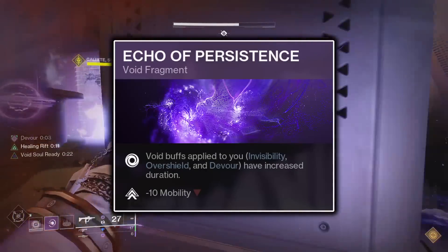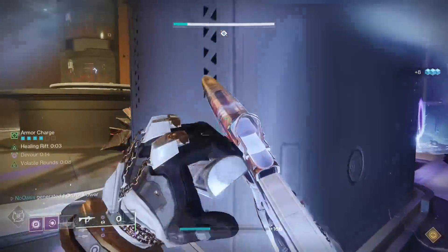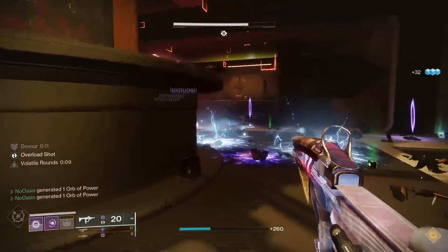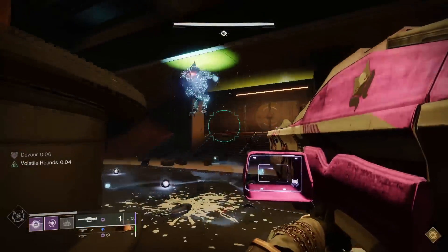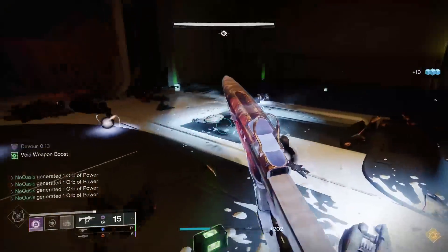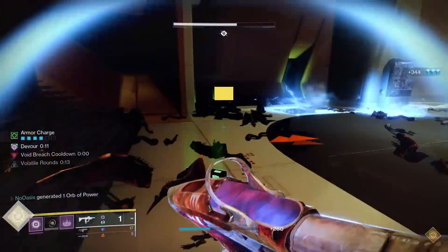The third fragment is Echo of Persistence. Echo of Persistence will increase the duration of any Void buff applied to you — those being Invisibility, Overshield, and Devour. As this build has no way of turning invisible or granting itself an Overshield, I'll specifically talk about the Devour increase. Devour gets its maximum duration increased by a flat 5 seconds, meaning when you're granted Devour via the Feed the Void aspect, you'll be granted it for 15 seconds instead of 10, which is a 50% increase. Echo of Persistence does lower your Recovery stat by 10 points however, so keep that in mind when putting together your armor build.